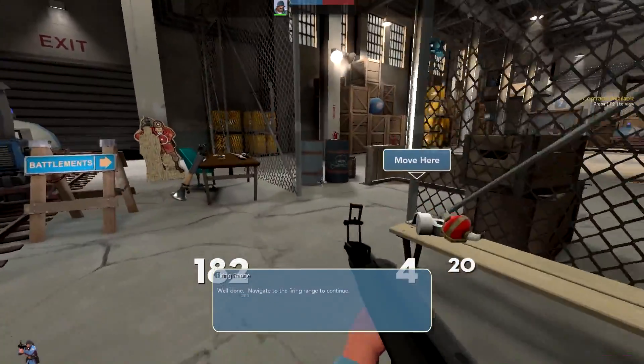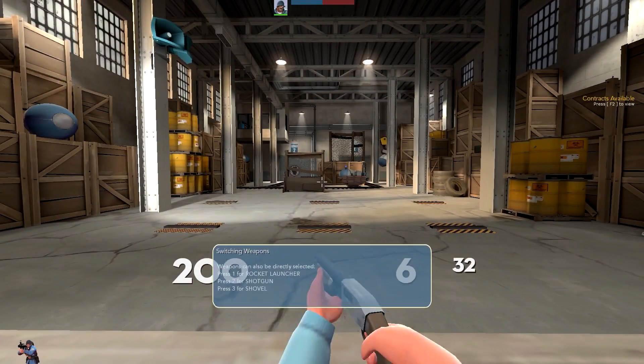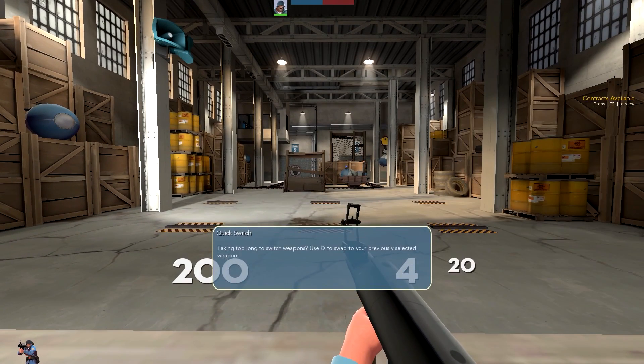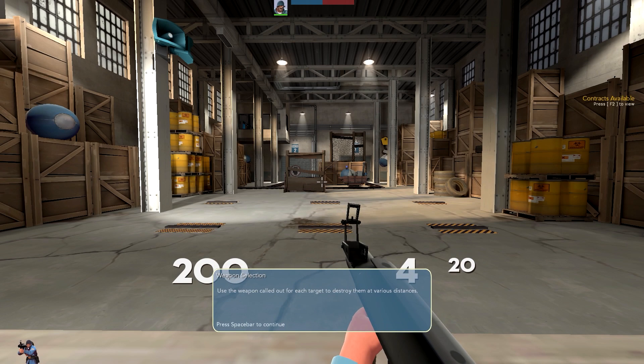I might actually try and speed run this at some point — I think that would be great fun. Cycle through the weapons — there we go, easy as you like. Taking too long to switch weapons? Use Q to swap. A weapon is called out for each target to destroy.